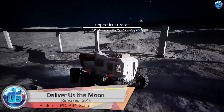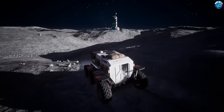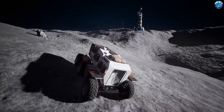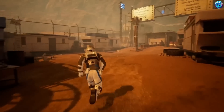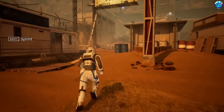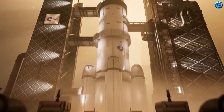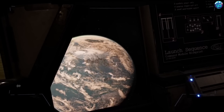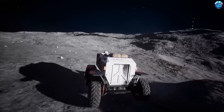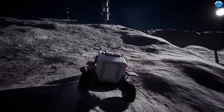Deliver Us the Moon: the main character goes to the moon to save humanity from extinction. Alone, he needs to figure out what happened in the lunar colony and why the power supply stopped. There are no monsters and the hero is not armed, but the empty station hides terrible secrets. It's an exciting adventure with elements of survival that raises various themes, with great atmosphere, graphics, soundtrack, and landscapes of Earth's satellite that stagger the imagination.